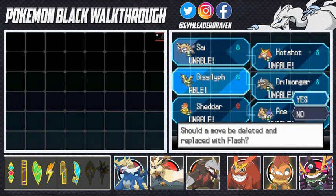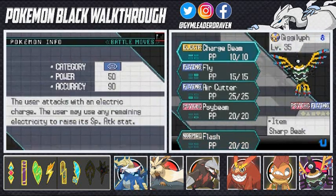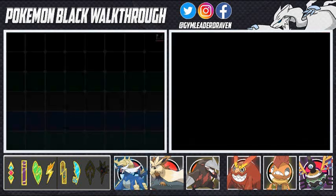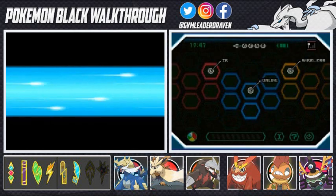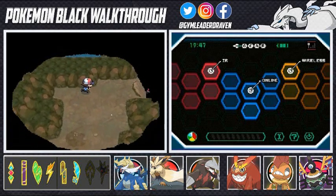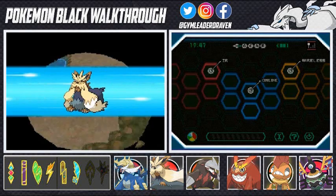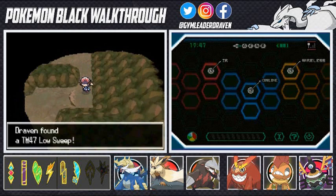I'll take away Charge Beam for the time being and reteach it afterwards — luckily TMs are reusable in this game so it's no big deal. Let's use Flash now. This is the first time I'm using Flash in this game. We're walking through some pretty big stuff — there might be a legendary Pokemon here, we'll find out. Let's surf and see what we can find. We found TM47 Low Sweep — a good Fighting-type move, kind of like the Karate Kid sweep the leg.